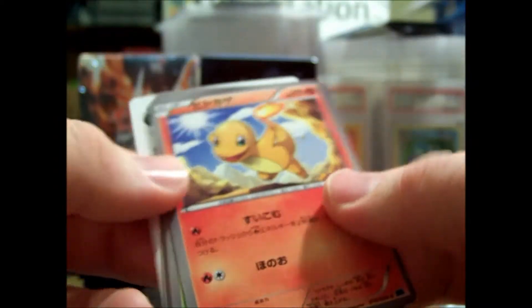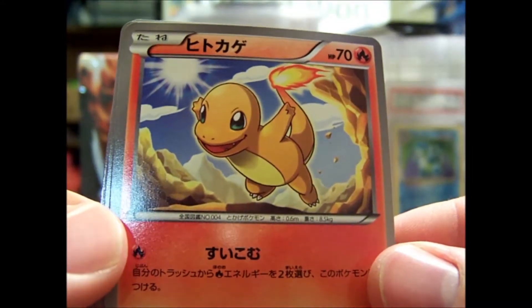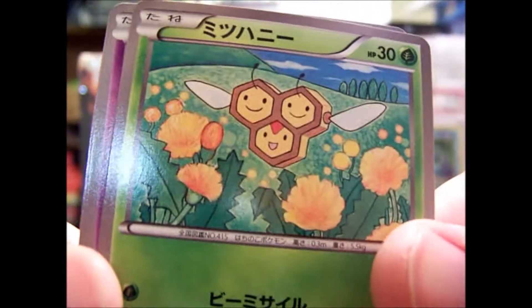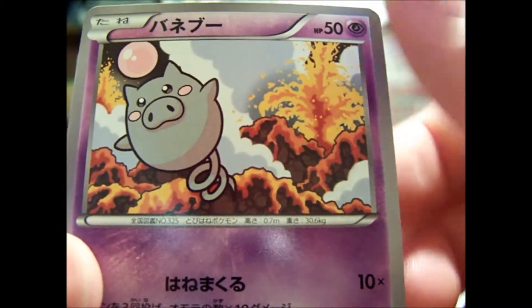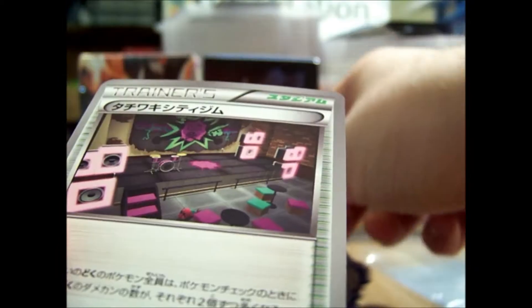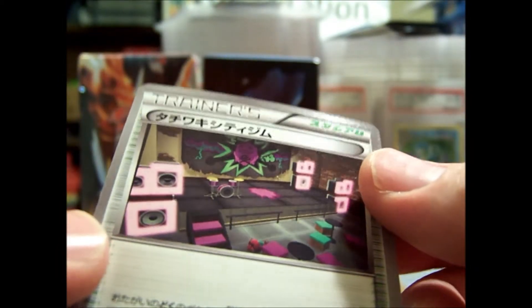So my first pack, we have this thing, we have a Charmander, Combee, Spoink, Unfezant, and I have no idea what this is.